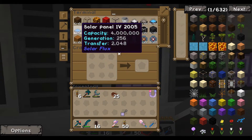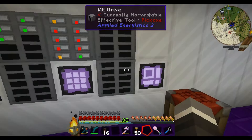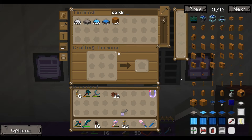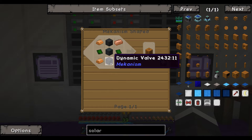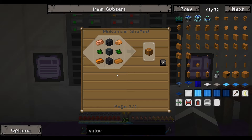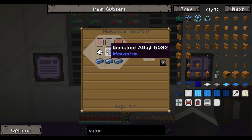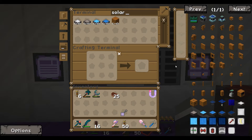We've got those first two autocrafted. We need some evaporation valves which require dynamic valves, and basic control circuits — there's a bunch of stuff to make. I'm probably going to have to automate some more machines because otherwise this is going to take a day and an age. What we'll start with is making these solar evaporation blocks.